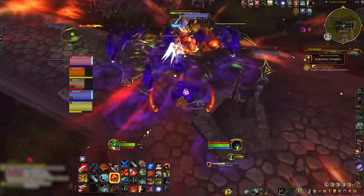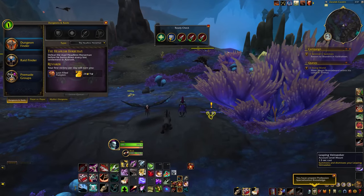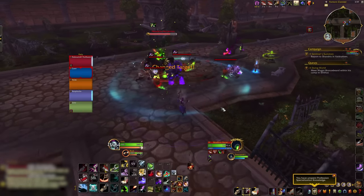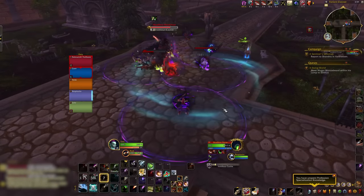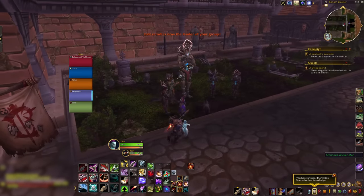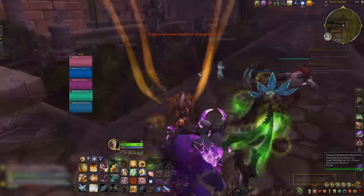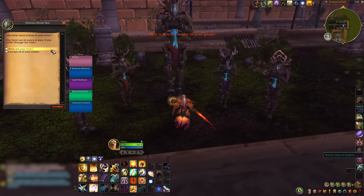Let's look at the new boss first. You still queue up for it the same way from your dungeon finder and you do not need to do any prerequisite quest to access this. The default fight itself has been redesigned — we have no more head throwing phases. You can boil the new fight down to kill adds, dodge things, and spread with the big purple circles. When you first zone into the Horseman instance, you can optionally speak to a Wicker Man on your left to accept one of four affixes. If you would like all four curses, talk to the big one.